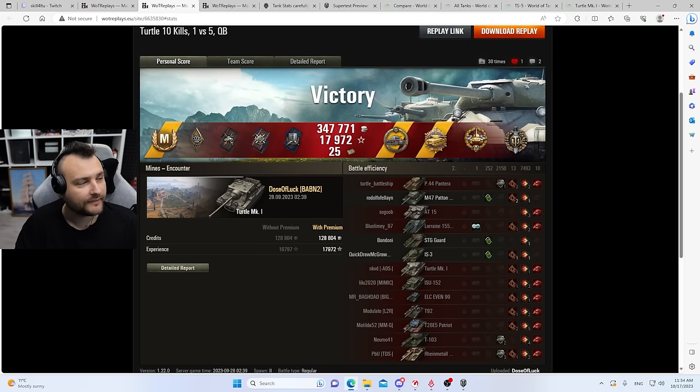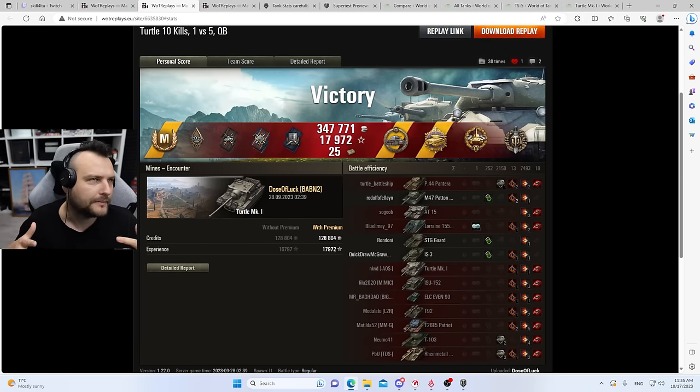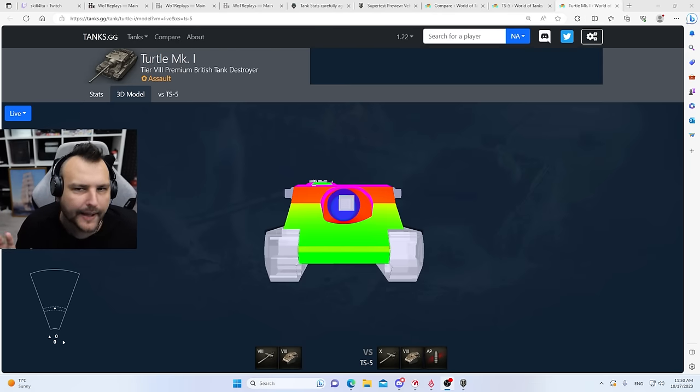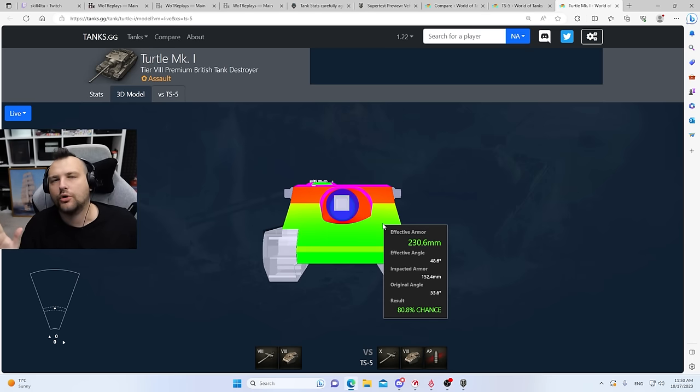Turtle is looking very, very nice. Now we are going to go through the stats and dig a bit deeper - is it better for everyone or just for certain play styles? Let's check out the armor. So first things first: looking at the armor of the tanks, TS5 versus Turtle. Turtle in my humble opinion is weaker than TS5 armor wise.